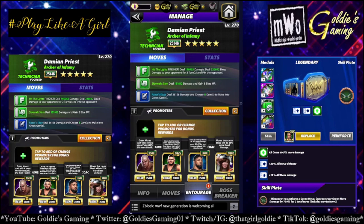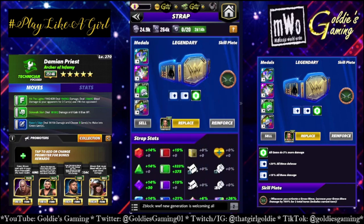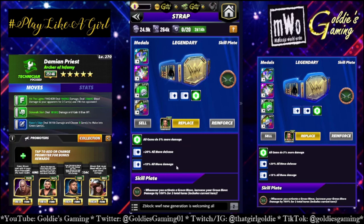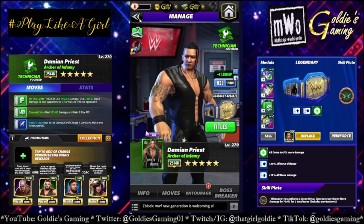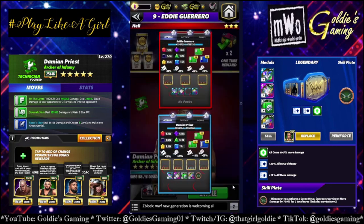Acrojay for more green move damage and then Kyrie for more bleed damage. If you had Gooker you could use him, but Kyrie is a lot less rare than Gooker. For the belt, my green percent is padded, so we're doing half padded, half takedown because that's what fits. And the Scimitars of the Sheik plate: whenever you activate a green move, increase your green move damage by 100% for two total turns, including the current turn.